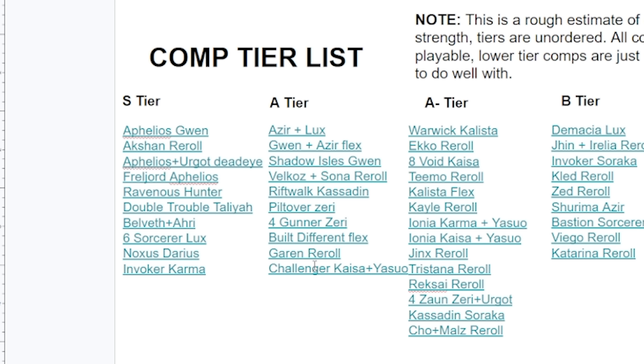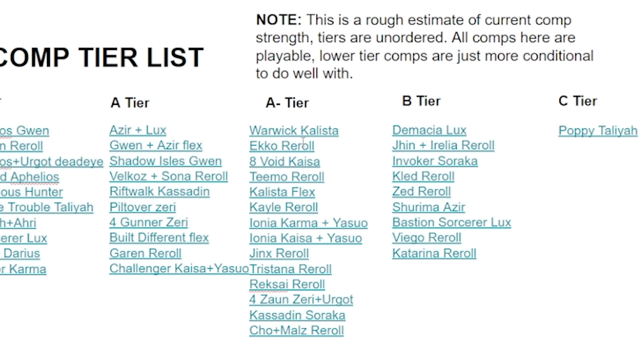Challenger Kaisa plus Yasuo is still fine, but it's a bit weaker than it was last patch — not as good into the meta, and Yasuo got a small nerf. It's still a viable composition though. In the A- tier, the Ionia compositions are a bit worse — they're just not great into the meta and were on the downswing anyway. If you want to play around Karma, just play Invoker Karma. Jinx reroll got nerfed this patch due to Robotic Arm getting nerfed — still good and can top 4, but it's a lot weaker.